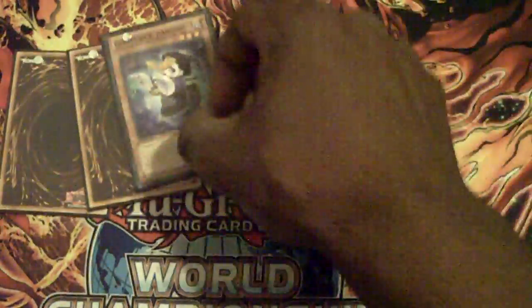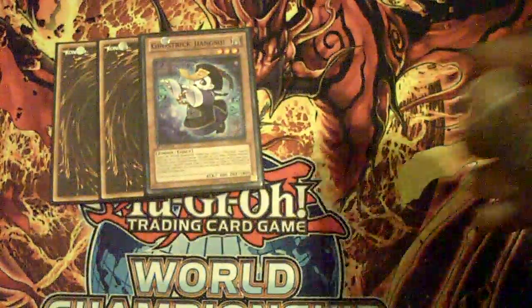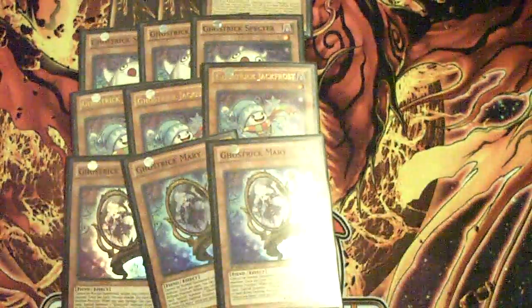Three Jiangxi. As you can see, I'm still waiting to get two more Jiangxi — it's almost embarrassing to have these proxy, but it's a stupid common. Hopefully I get them by this weekend so I can play in a tournament. Then we're playing three Ghost Trick Spectre, three Ghost Trick Jack Frost, and three Ghost Trick Mary. This is my Ghost Trick engine — I'm just running 12.